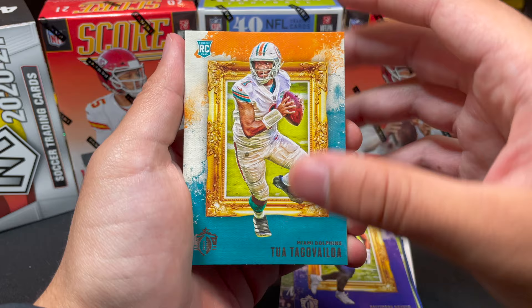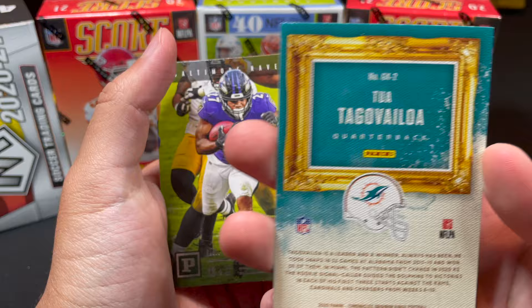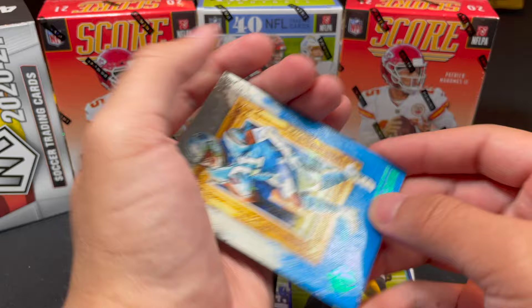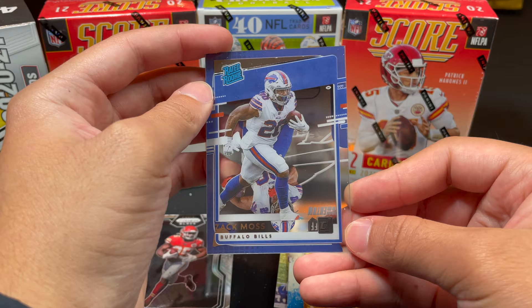Continuing through the hanger: Darnell Looney (rookie), James Robinson (fantasy all-star, rookie), James Morgan (rookie QB), Gabriel Davis, Jaylen Rieger, another James Robinson. Justin Jefferson appears again, Michael Pitman Jr., Patrick Queen. Some Gridiron Kings-style inserts for JK Dobbins — nice-looking cards. Jeremy Chin rated rookie, Zach Moss — looks like two different versions.